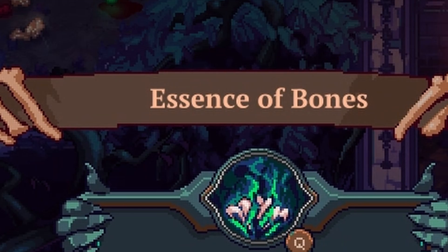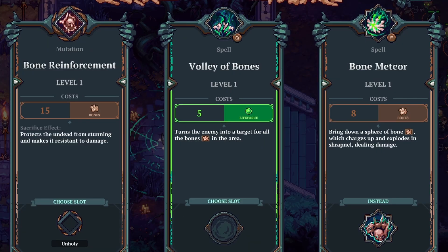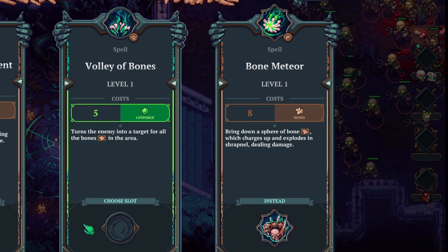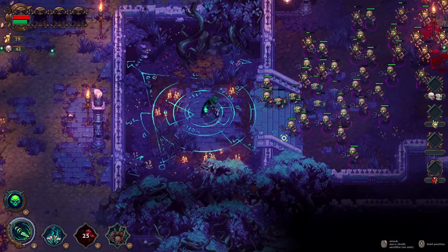Essence of Bones — Bone Reinforcements protects the undead from stunning and makes it resistant to damage. I could turn the enemy into a target for all the bones in the area. I didn't realize there were bones on the ground — I've seen blood and the green stuff, life force type stuff. And then there's Bone Meteor — bring down a sphere of bone, which charges up and explodes in shrapnel dealing damage. This is my Q slot, so let's take the Q slot — I'll just fill everything up.